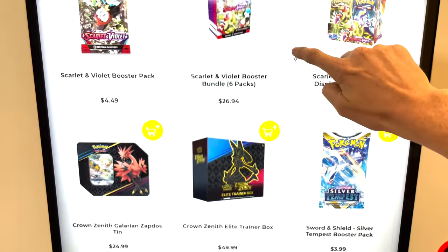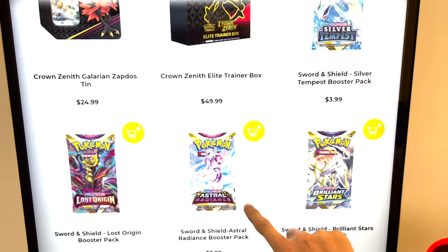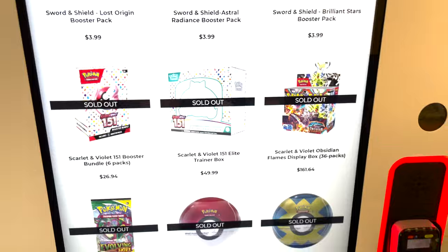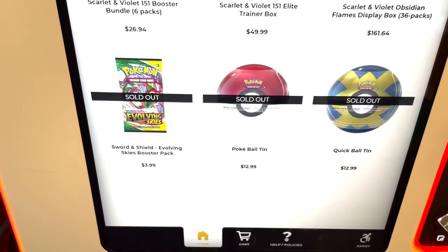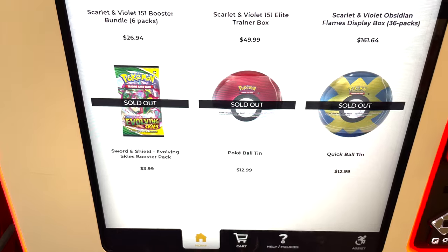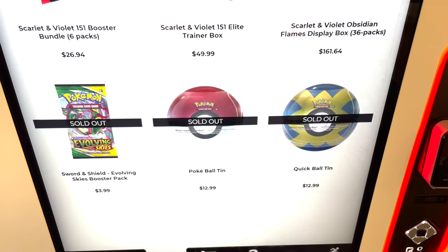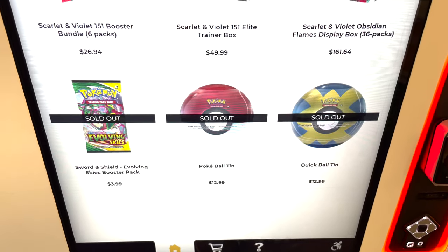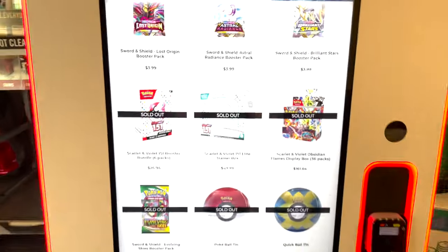I am not seeing any Crown Zenith — Lord knows I love that. We're getting into some Booster Packs now. There's the 151, it's all out. And then, oh my god, look at that — we've got Evolving Skies Booster Packs for $4, that's pretty good. And then some Tins here — or not Tins, well it does say Tins, but they're Pokeballs. I'm not sure what packs those have in them, but this is awesome.